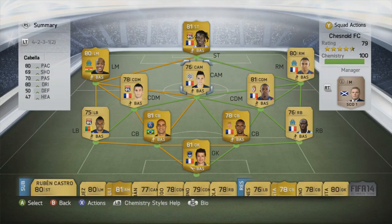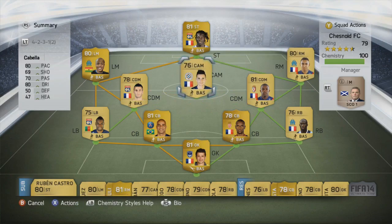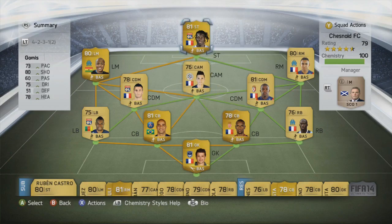The CAM sat just behind Gomez is Cabela, who had a Team of the Season card last year. I would like Matuidi there but he's just too expensive given the rest of the players I've bought. 80 pace, 80 dribbling, 70 passing — he's not the best stat-wise but hopefully he'll be able to do a job in the game we're about to play.